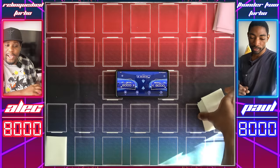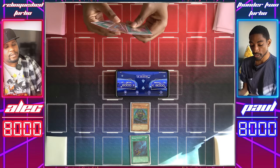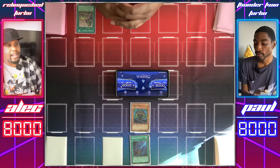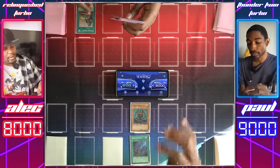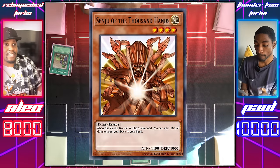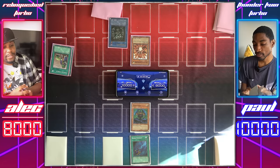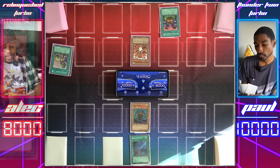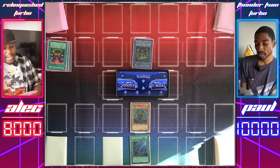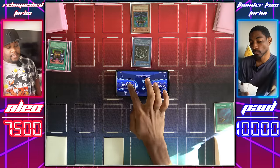Game 2 — I'm going first. Normal Summon Maha Vilo and equip with Black Pendant from the start. Set a card face-down — your move. Maha Vilo's already out the gate swinging with 2,550 attack. Let's go Upstart Goblin — I'll take the life points. Draw a card. Upstart Goblin again — same start as me! We'll draw. Normal Summon Senju of the Thousand Hands — you're doing the Relinquished route. Black Illusion Ritual — Relinquished is here! Relinquished's effect targets Maha Vilo; Black Pendant goes to the graveyard, dealing 500 damage. Relinquished attacks directly for 1,550 and I'll pass.